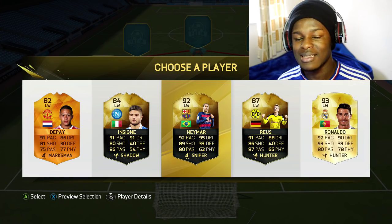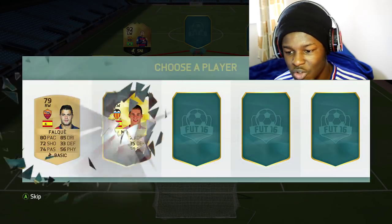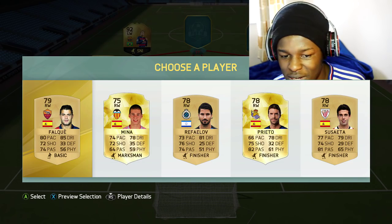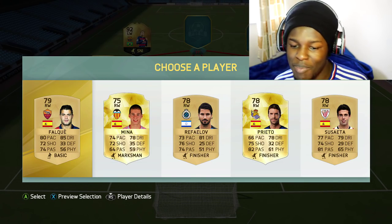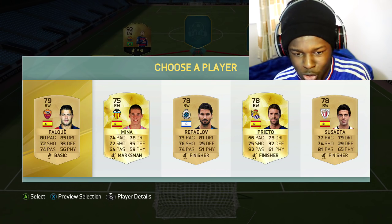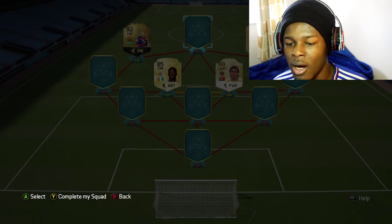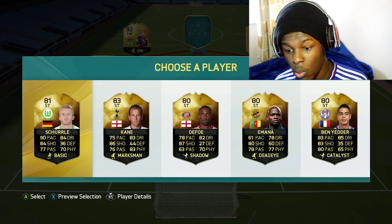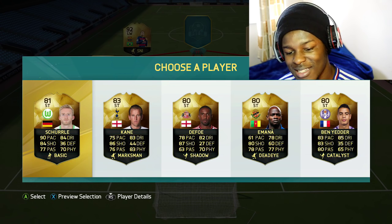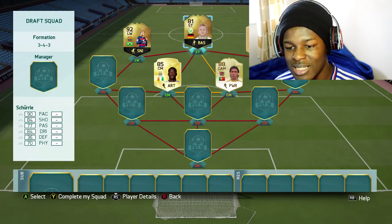Moving on to the right wing — we have standard players, some La Liga players in there. It's about getting the pace up, I'm trying to keep it above 80 pace, so I'm gonna have to go for Flacking since everyone else is too slow. Onto the striker — we got Schurrle, he's got 90 pace. This makes me feel like I should have got Reus because that would have been a pretty insane link, but yeah Schurrle gets onto the team and links with the legend so that's not too bad.